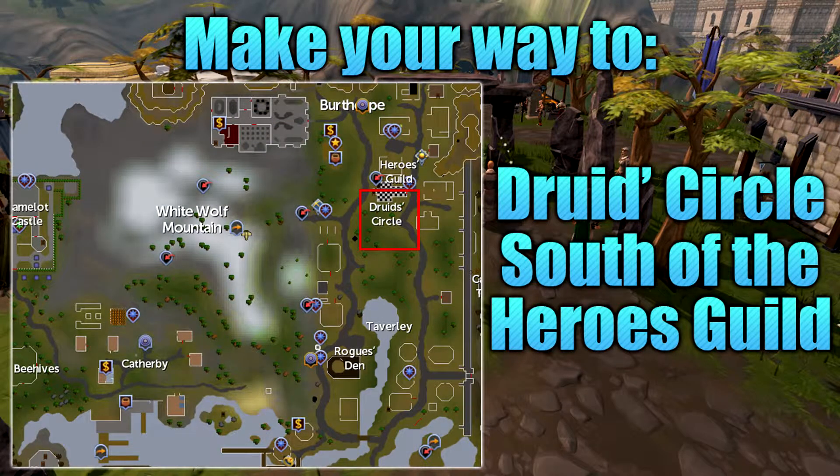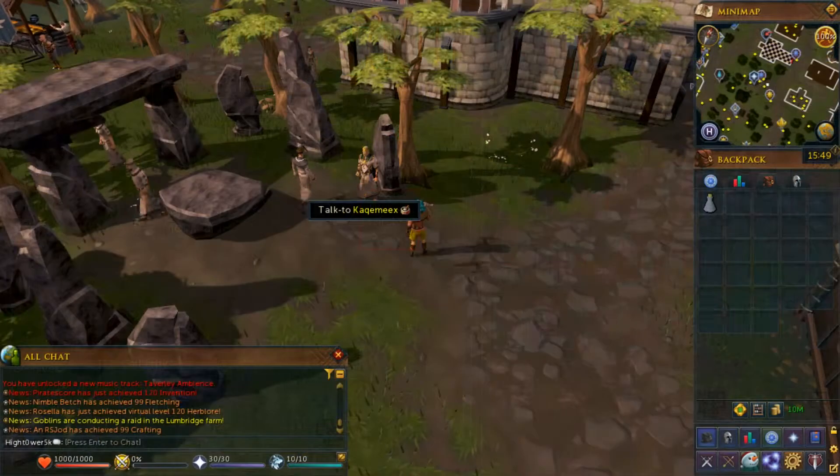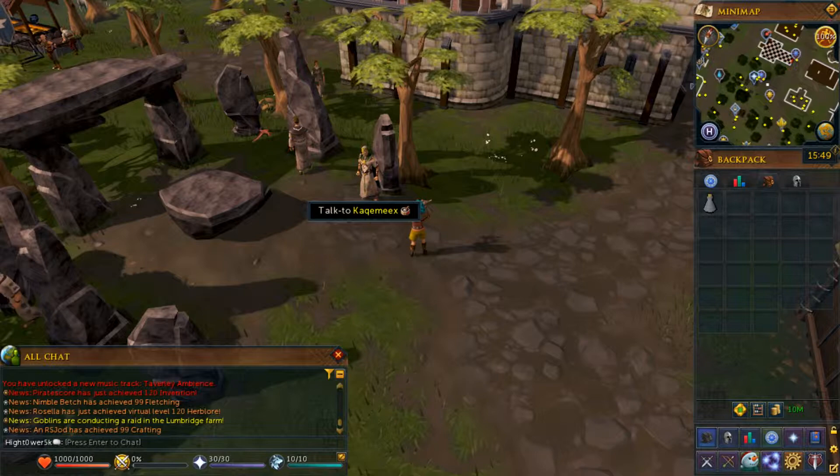Once you're ready, you want to make your way to the location shown on screen, in between Burthorpe and Taverley. Once you arrive at the quest start point, go ahead and speak with Cake Meeks.